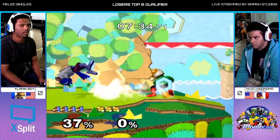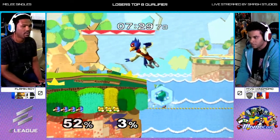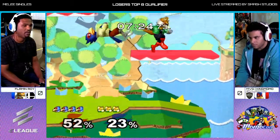Getting sent to the losers bracket by the Marth player, Dublott. Let's go back and watch the set because the way King Momo is playing — oh my goodness, he's cooking.